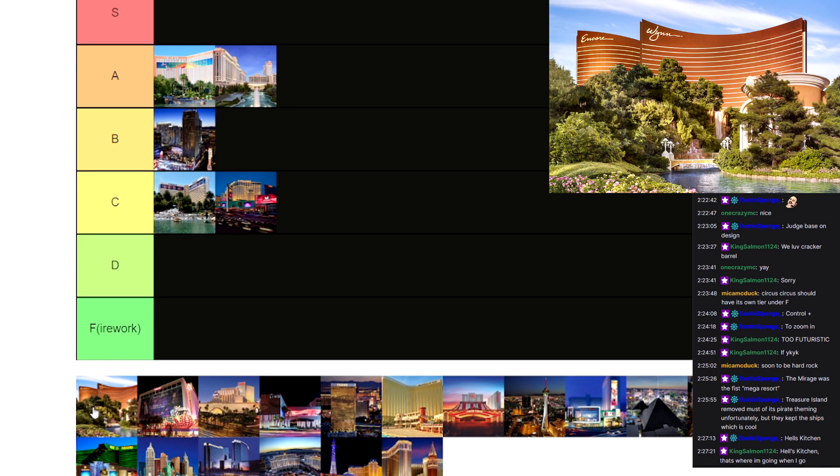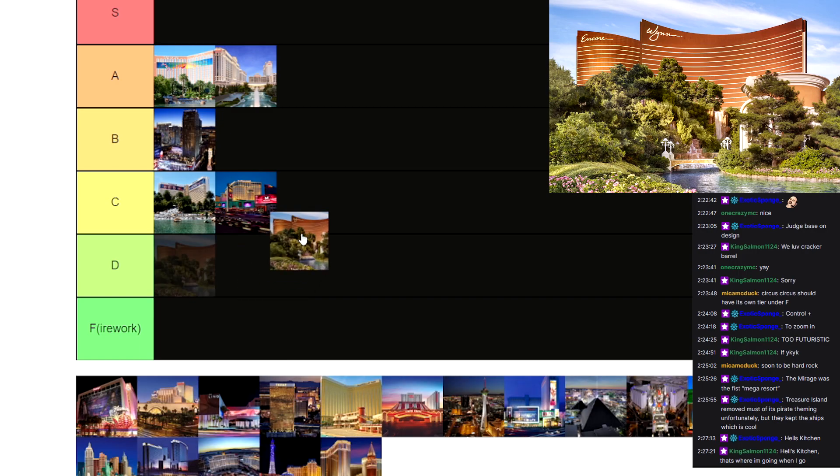The Wynn — I don't really know what the theme of the Wynn is. It seems pretty average. Nothing too special about it. It's got a big golf course that I've seen on Google Earth, but other than that, I don't think it's too special or anything. So I'm going to give it an average C tier.